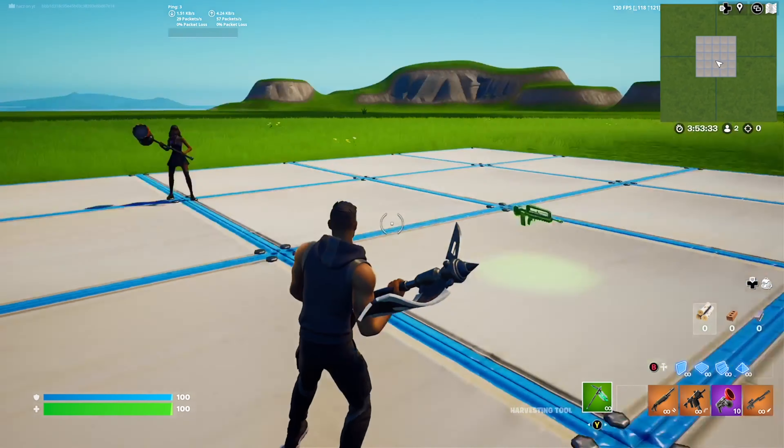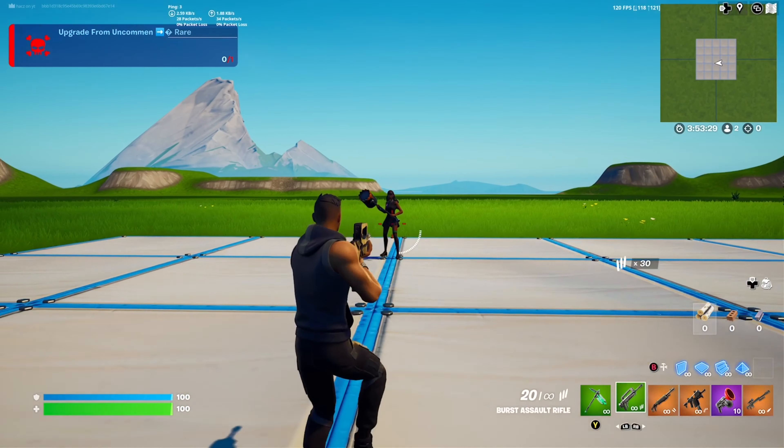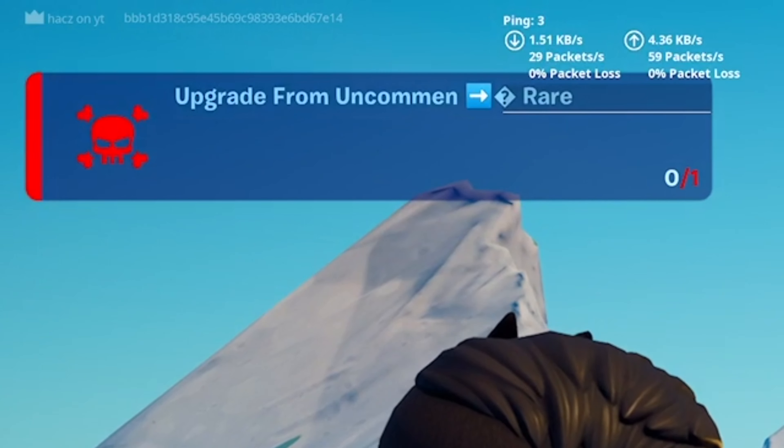Now let's test it out. As you can see my friends are over there, and if I pick up the starting weapon it has a tracker in the top left saying 'upgrade from uncommon to rare by getting one elimination.' If I kill my friend, the tracker completes and I get a rare version of the burst, and the new tracker comes up.